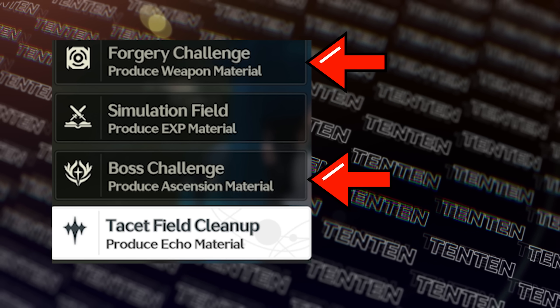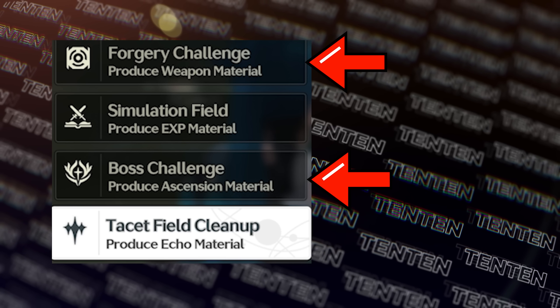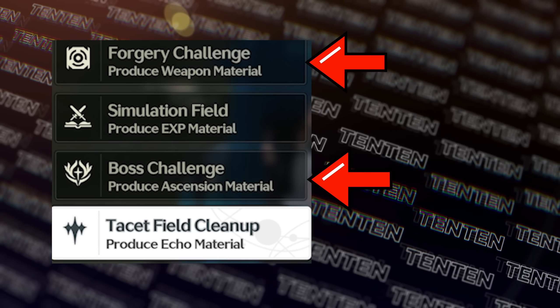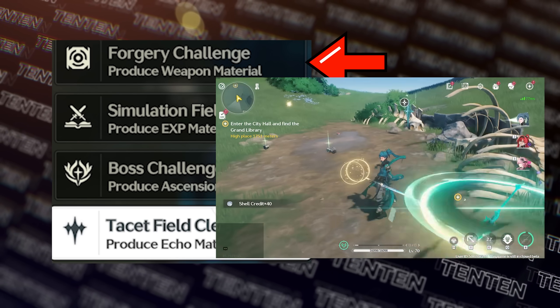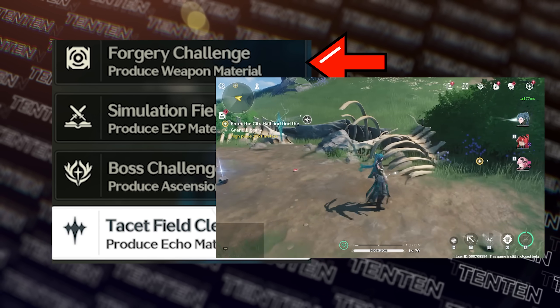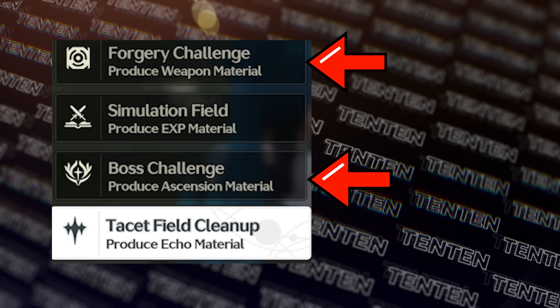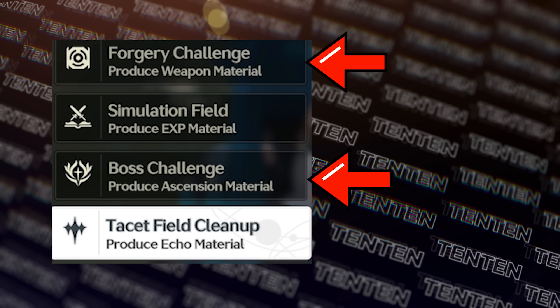For your early game, I highly recommend targeting Forgery Challenge as well as Boss Challenge, because these materials are hard to acquire. Simulation Field gives you a lot of EXP material, but you can find these easily by playing the open world and finding them in chests, so it's not worth spending your energy on. Tactical Field is extremely inefficient to farm early in the game, and it's only recommended to farm once you have unlocked a high level version of them, which is at endgame.